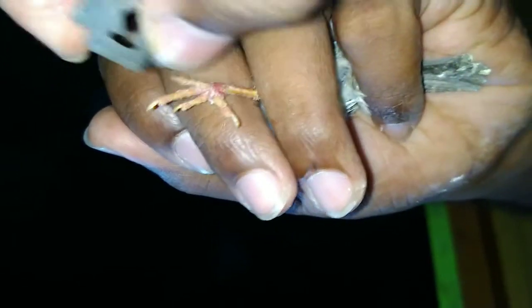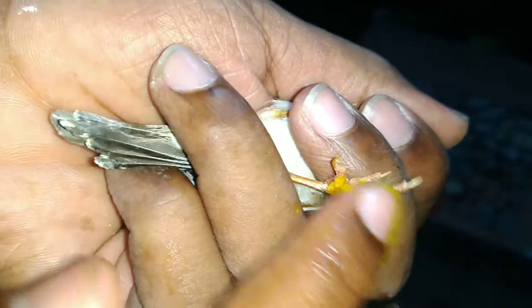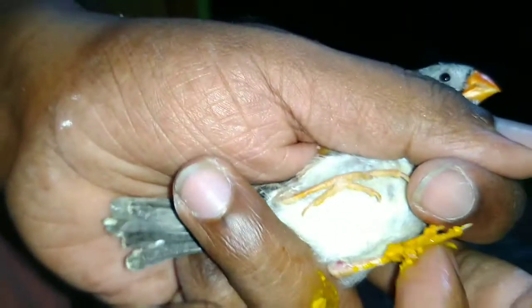We will take this one full small portion. We have to remove the fringe from the finch. This is why we treat the pot, and we can apply the treatment in the pot.